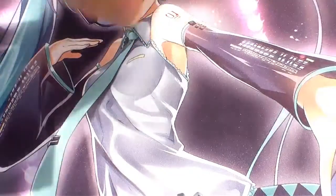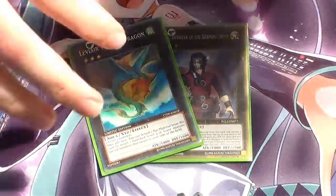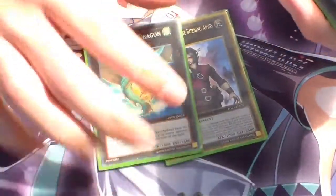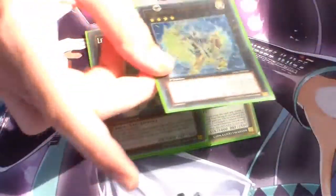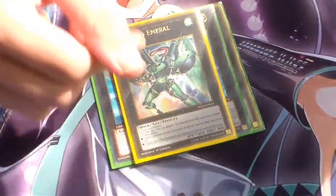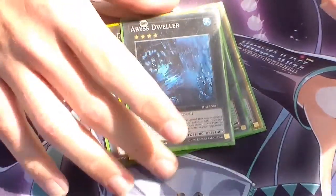For the Extra Deck, for the Rank 4s, we're running one Dante and one Lavalval Chain. Running Dante because I don't have Minerva until July. And Lavalval Chain because you can grab anything you banish with Fairy Tail Snow. We're running one Exciton Knight just to fix dead hands, and one Emeral to recycle Judgment Dragon or any other cards you need. One Abyss Dweller for Graveyard effects.